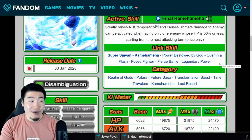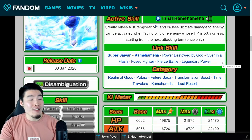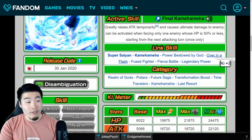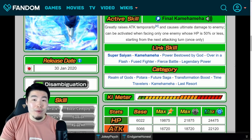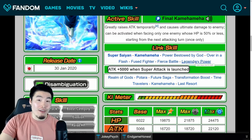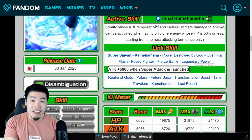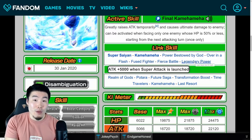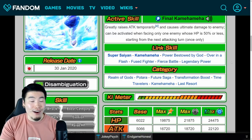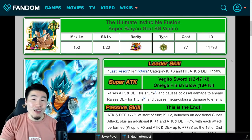As far as his links go, he has very similar links to the Tech TUR Vegito, which means unfortunately he does not have Prepare for Battle — very unfortunate. He still has Fierce Battle, Super Saiyan, Over in a Flash, which is nice. I just wish they gave him Prepare for Battle; it would have been really nice. Just scrap Legendary Power — I know Legendary Power has to be on every single LR, that's just how it is, but it's not a good link. Unless they're going to update it to be a percentage-based attack boost, even like 10% would be really good. But yeah, just scrap Legendary Power, give him Prepare for Battle, and he'll be perfect. Just a ridiculous, ridiculous unit overall — and there is the Tech LR Vegito Blue.